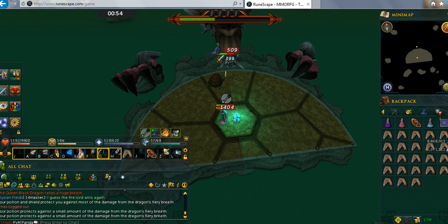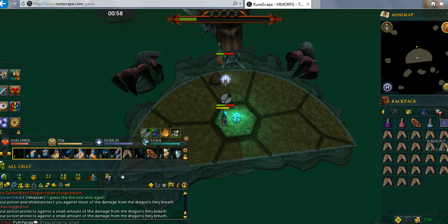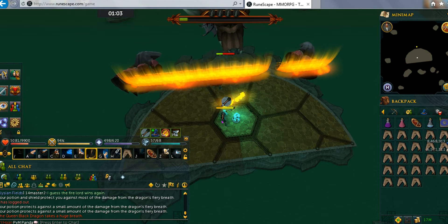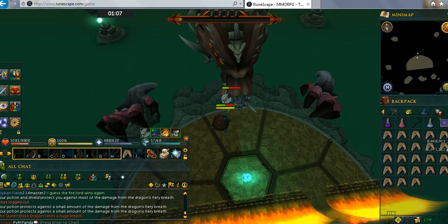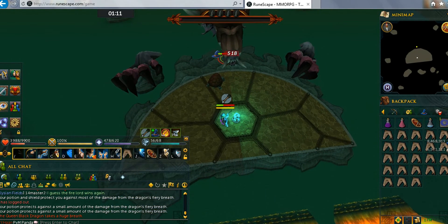Then you just hit her down, because these are the main thresholds that will get her HP down really fast. Put your shield on and run forward — I had auto-retaliate on — and I took no damage.